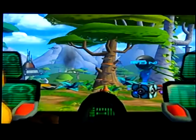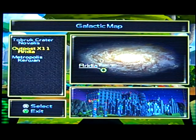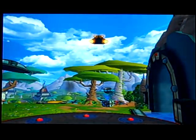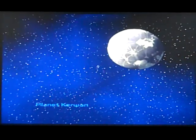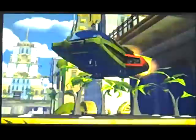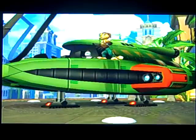Now we have two planets to go to: Outpost X11 or Metropolis, well known as Planet Kiron. Let's go to Metropolis. Planet Kiron is one of my favorite levels in this game, and in part three we get to my favorite level.